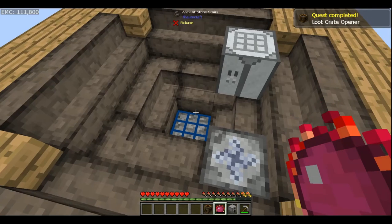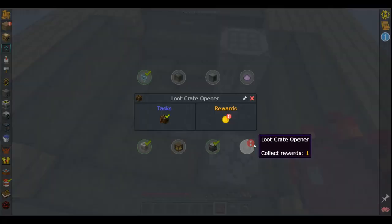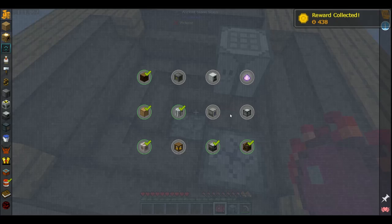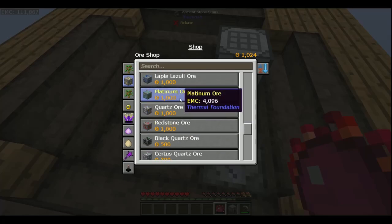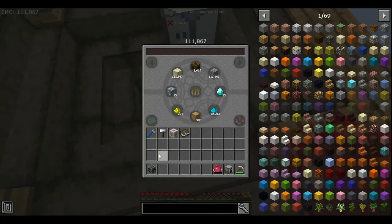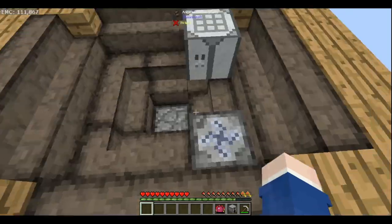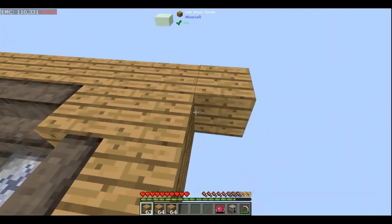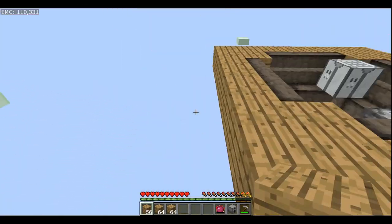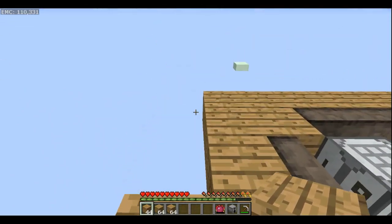Loot crate opener. Buy black quartz. Okay, I can make the pulverizer here in a minute.